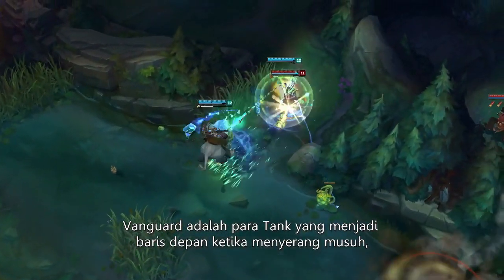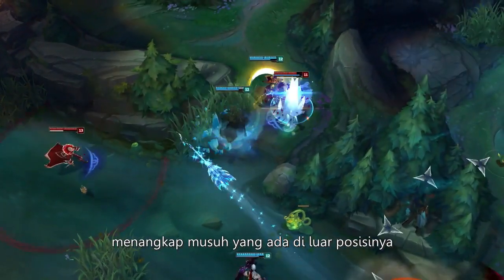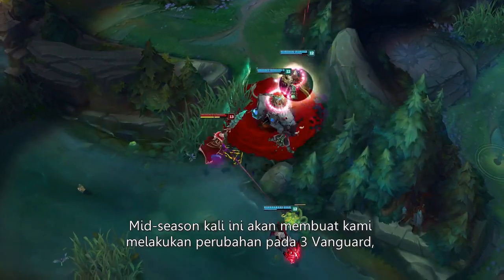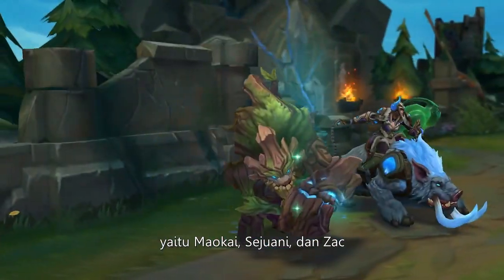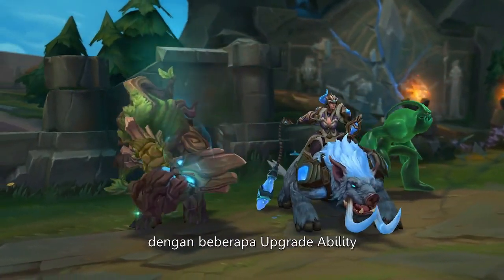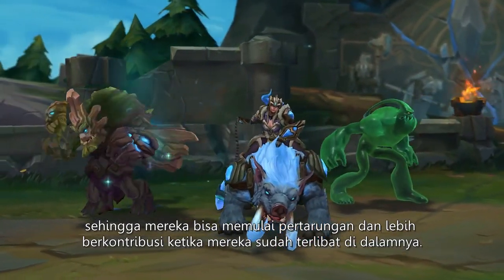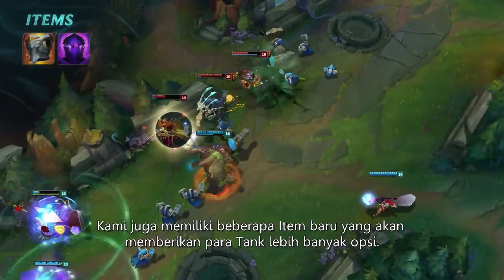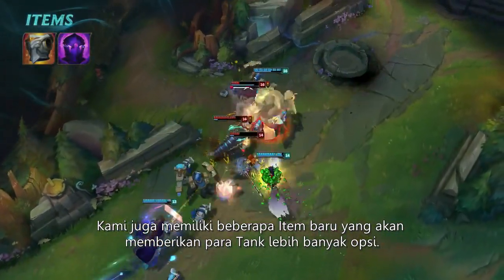Vanguards are tanks that lead the charge for their team, catching enemies out of position so allies can follow up with heavy damage. This mid-season, we're giving three Vanguards — Maokai, Sejuani, and Zac — some long-needed kit upgrades so they can start fights and contribute something useful once they're in the fray. We've also got a couple new items that'll give tanks more options in battle.